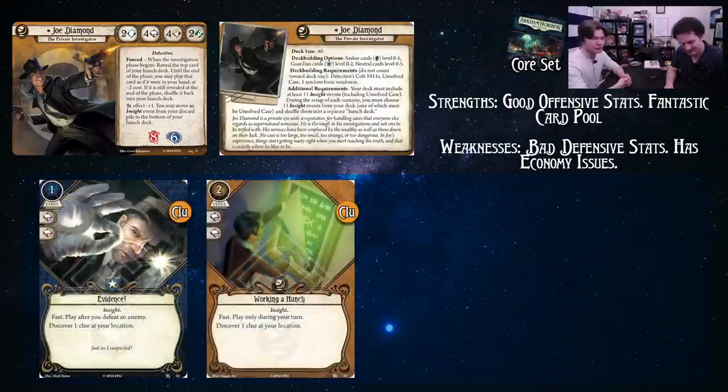Alright, on to the card recommendations. Like the previous guides, there are tags for staples, cards that get clues, weapons, et cetera. For Joe, we're going to talk about insights that are noteworthy first.